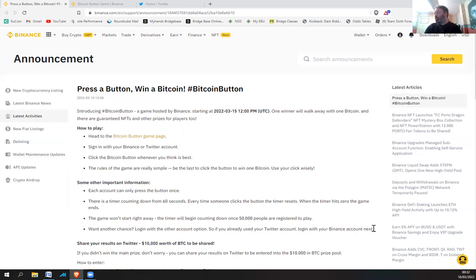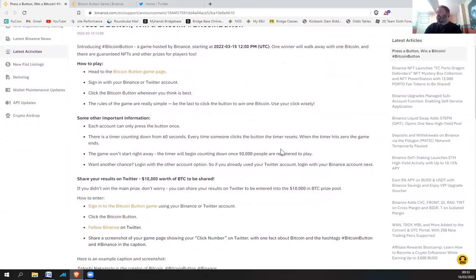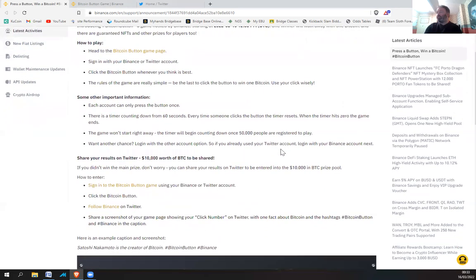Share your results on Twitter — there's 10,000 worth of BTC to be shared. If you didn't win the main prize, don't worry: you can share your results on Twitter to be entered into the 10,000 BTC prize pool. To enter: sign in on the Bitcoin Button game using your Binance or Twitter account, click the button, follow Binance on Twitter, then share a screenshot of your game page showing your click number on Twitter with one fact about Bitcoin and the hashtags Bitcoin Button and Binance in the caption.